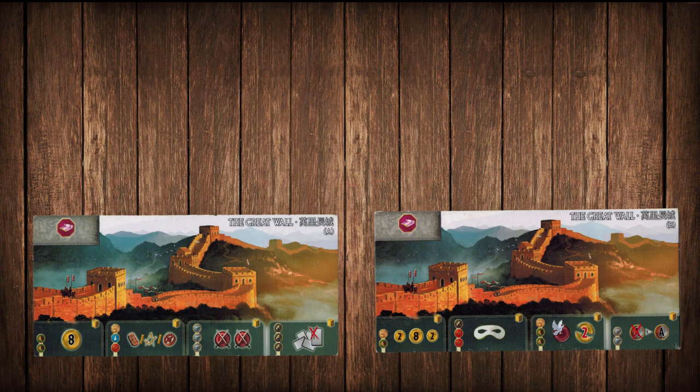Our second bonus wonder is the Great Wall, and it's named appropriately — both sides are great. It depends on what your neighbors are playing, but you really can't go wrong with the Great Wall. I tend to prefer B, but because you can build the stages in any order you want, the versatility really is unmatched. I would just look at what your neighbors are playing and base your side off of that.